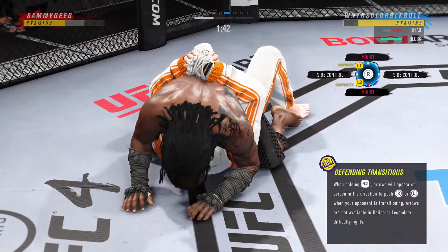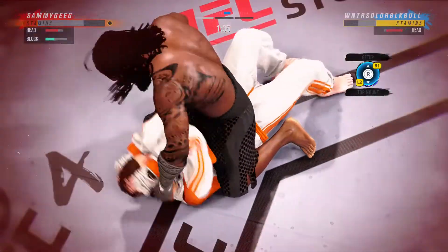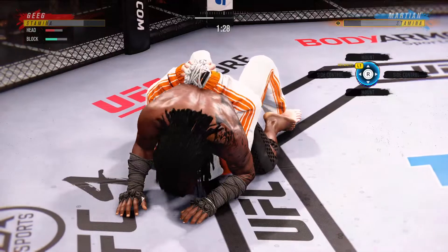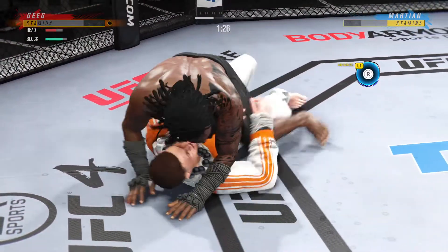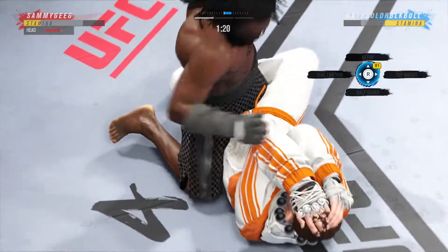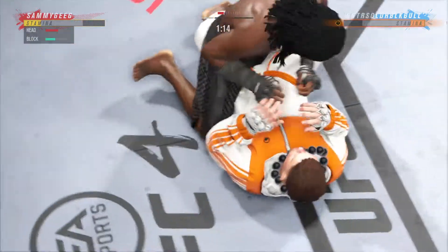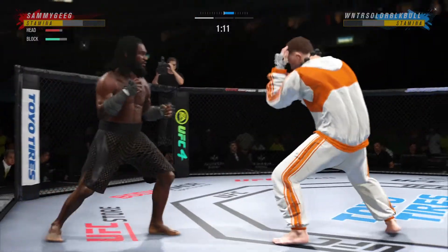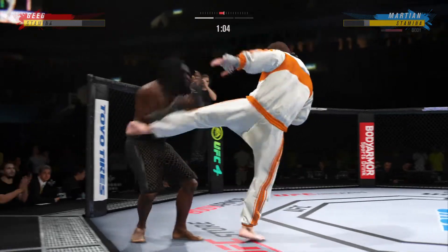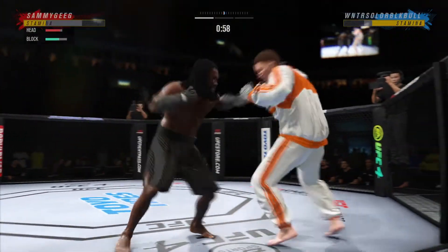Dominant position for him here — full mount. If you're the bottom fighter, better start moving those hips. You gotta start moving those hips, push at the knees, push at the hip, create some distance, trip and try to recollect half guard. Half guard sucks, but it's much better than being mounted fully by your opponent. What a beautiful takedown — he just waited for one second, and his opponent reacted before he could secure top position.